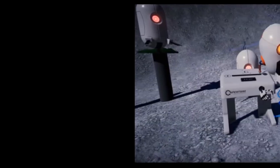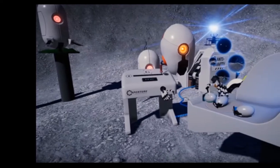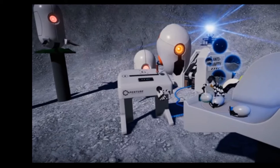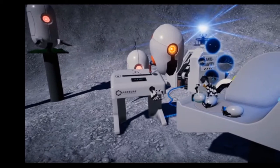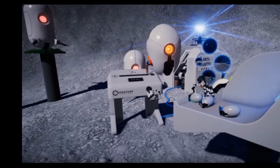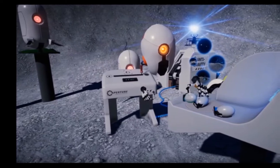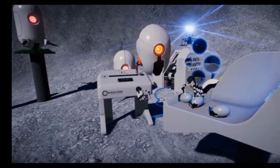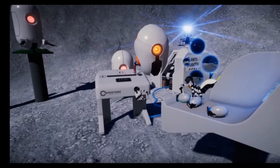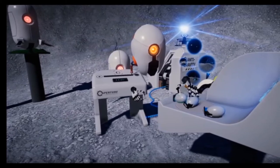Check out the Portal theme demo for Valve's Knuckles EV2 VR controller. Valve released a new demo on Thursday for its Knuckles EV2 virtual reality controller. Called MTUST, the demo is a sandbox designed to test potential game mechanics with the new inputs. MTUST takes place in the Portal universe, where the player is a giant robot assisting Aperture Science in the search for the moon-based conversion gel used in its Portal technology.